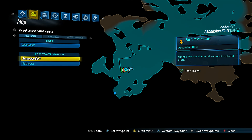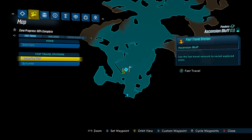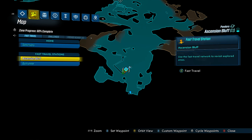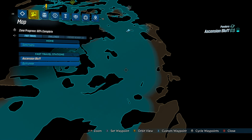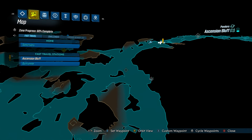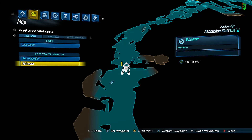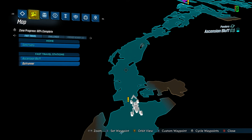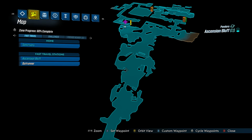Now, the good news is when you spawn in to Ascension Bluff — there's only one spawn point — you can grab a vehicle right here and make your way all the way around. You can make it halfway to the vending machine in a vehicle. The bad news is you have to get out of the vehicle and the rest of the way is on foot, so have a good build because you're going to face some heavy opposition.